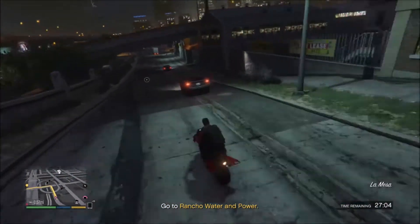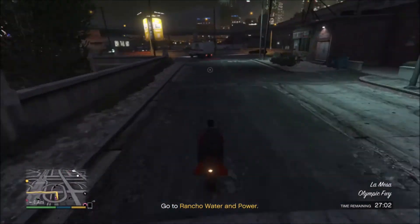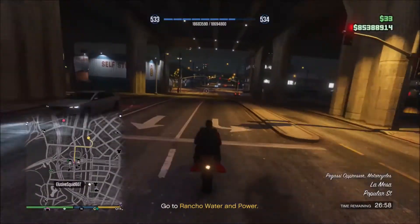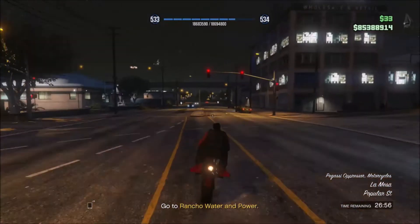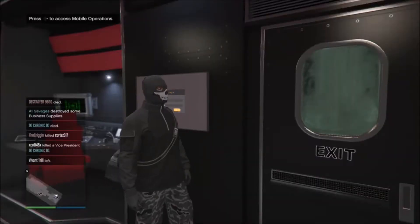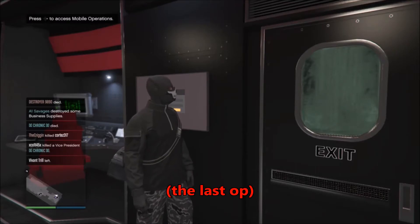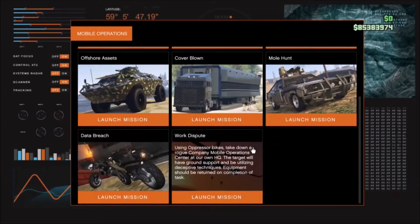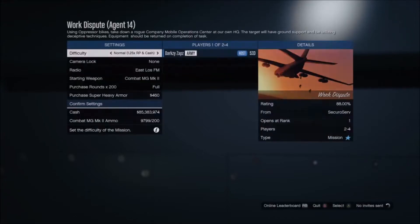For the first part of this, I'm going to show you guys how to get the heavy vest that you would normally see on one of the CEO bodyguard outfits. But this is an entirely new method and it uses one of the new Gunrunning missions. So go ahead and have a friend start up the mission Work Dispute from his or her MOC and invite you. The reason you can't just host it yourself is because the host does not get the vest, but the second player does. So go ahead and have a friend start it up or just join a random — it doesn't really matter as long as you're in the mission.